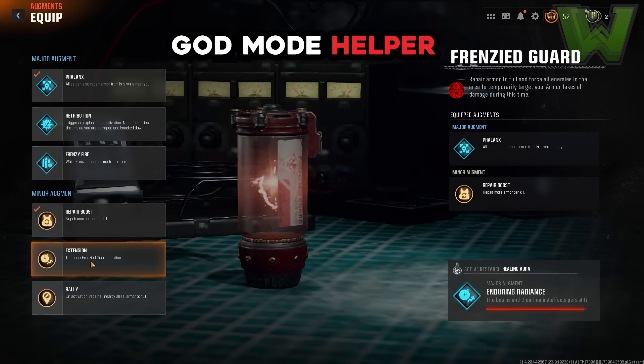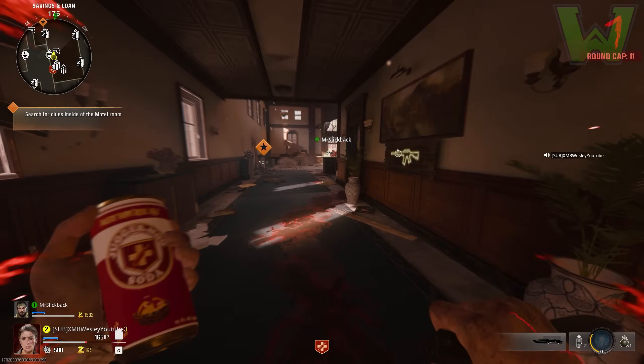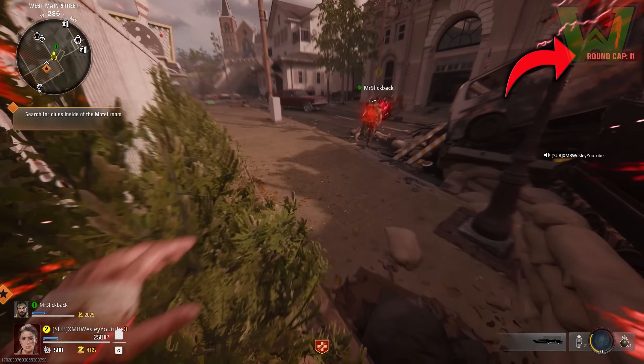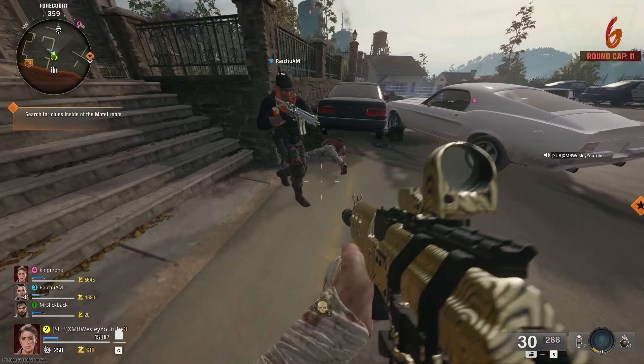The god mode helper is not going to have god mode themselves but they are going to help you get into it. They need the augments phalanx as well as extension. These two are going to help you get full god mode from the front and back — as long as you kill a zombie you will get that full plate back. This allows you to sit in a corner, face zombies in the new directed mode, be completely AFK overnight, and gain XP. You need juggernaut for this glitch, and there are round caps in this mode, so use that to your advantage to get the max amount of XP.